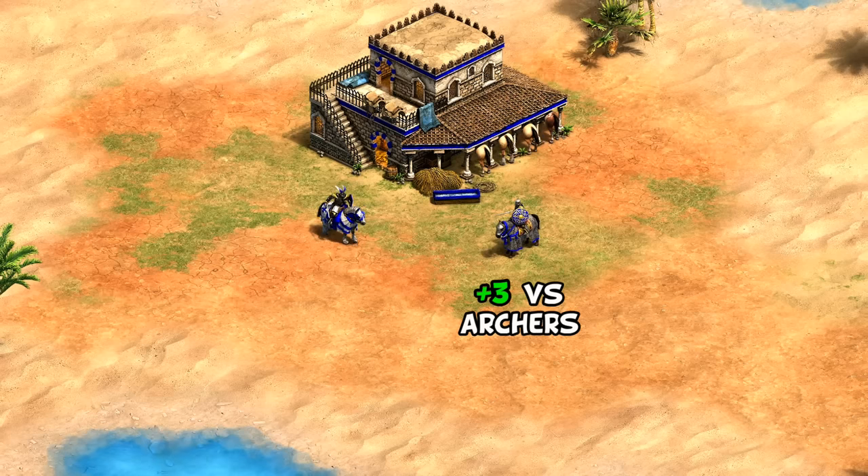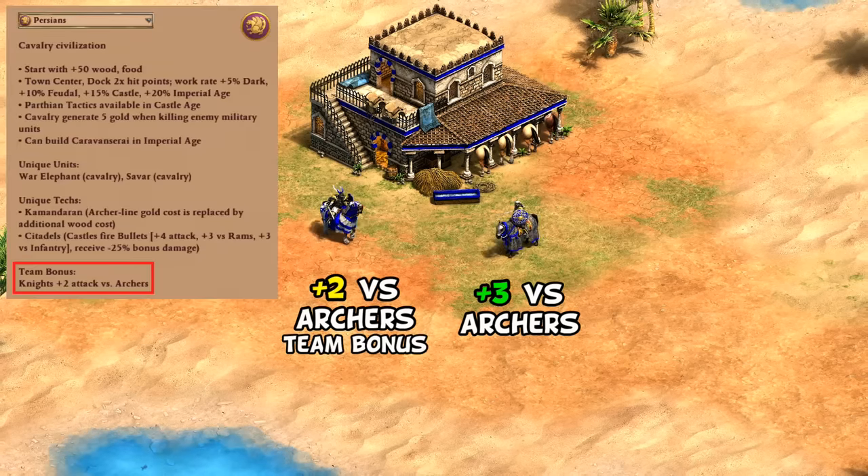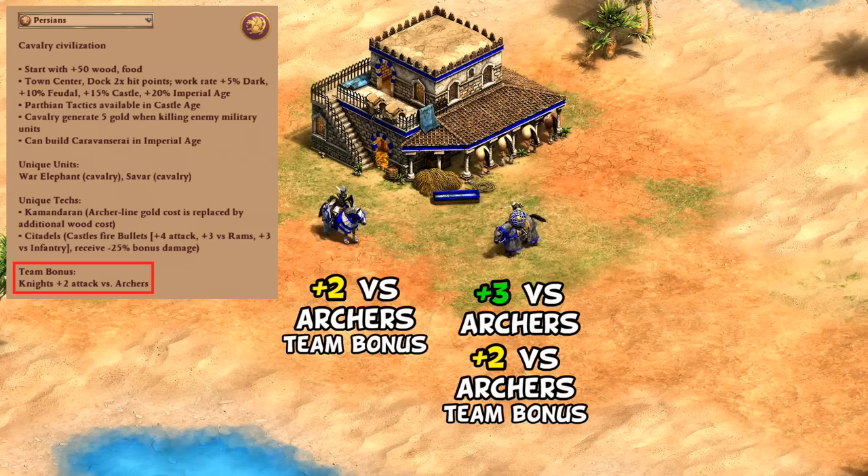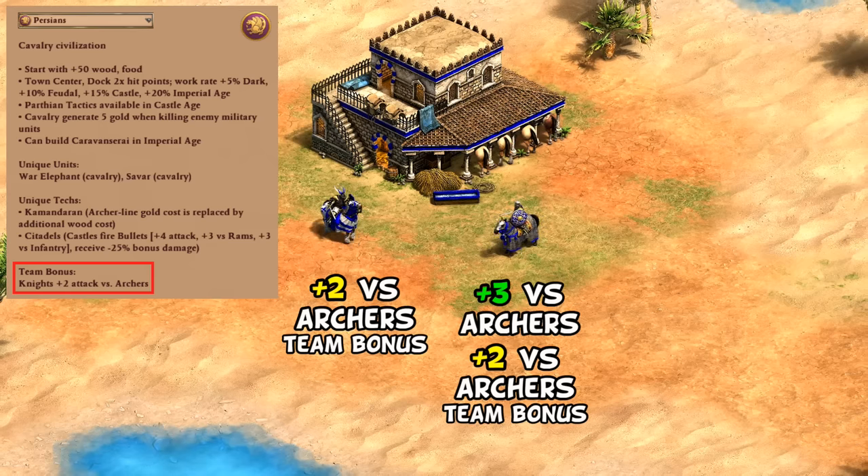Another hidden benefit for the Savar is it has plus 3 bonus damage against archers. I initially wrote this off as not a big deal since the paladin already had plus 2 for Persians, and I assumed this was to offset that. But in reality the team bonus still applies to Savars as well, meaning instead of plus 2 or plus 3, they have plus 5 against archers.